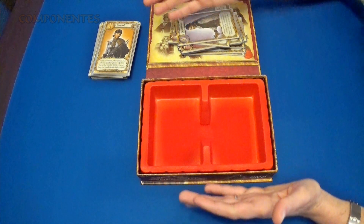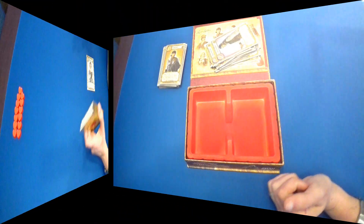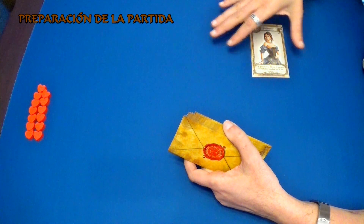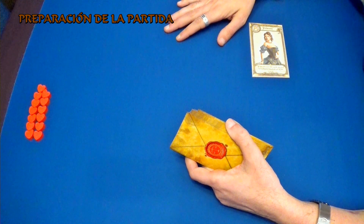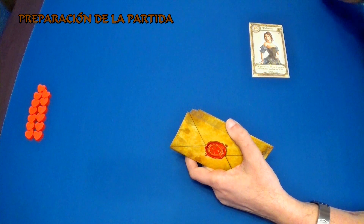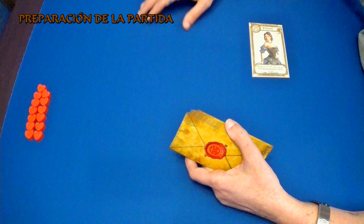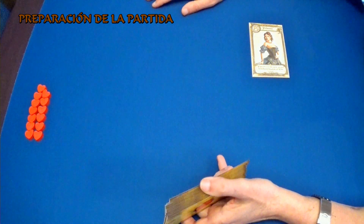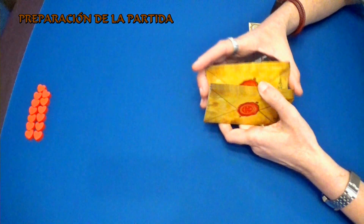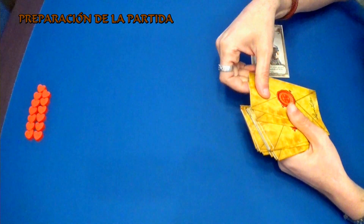Esos son todos los que son las cartas de esa versión de Love Letter Premium. Vamos a hacer la preparación de la partida. Estamos ahora en la preparación de la partida. Es una partida que jugamos nosotros contra lo que es la princesa y un séquito que tiene detrás. Y si somos capaces de hacer llegar la carta a la princesa unas siete veces, pues conseguimos ganar. Si al contrario perdemos siete de estos trece intentos que tenemos aquí, pues habremos perdido nosotros la partida.